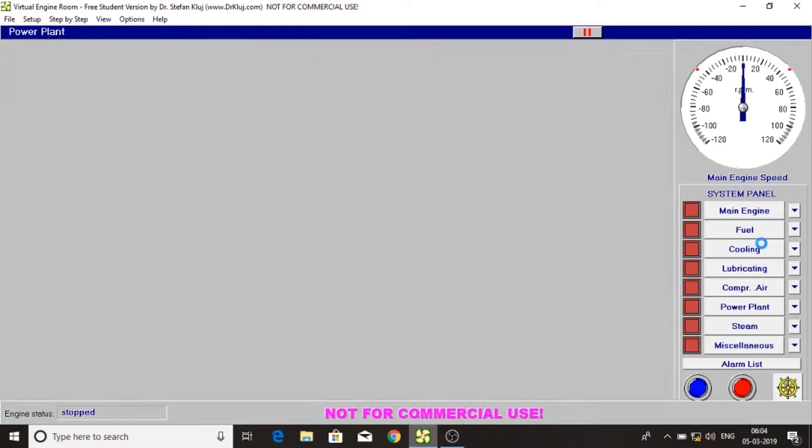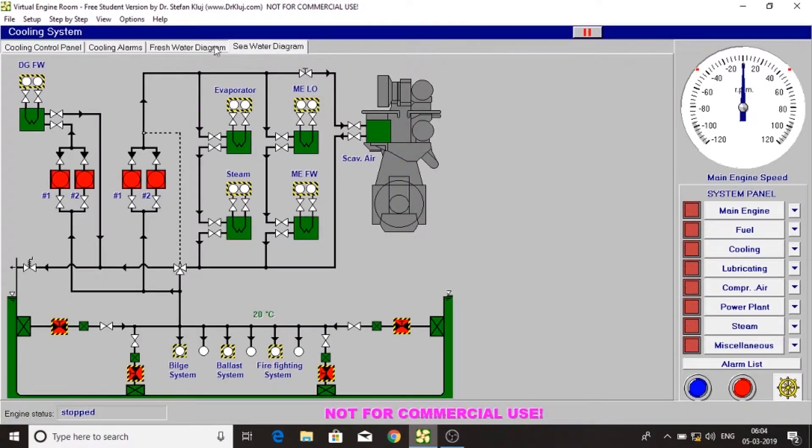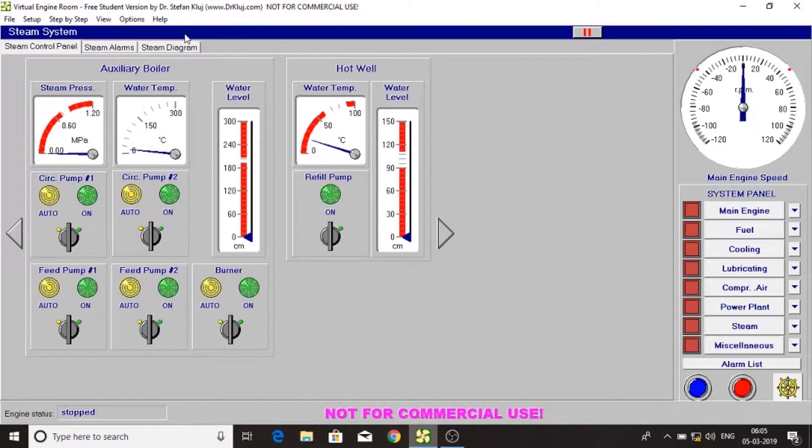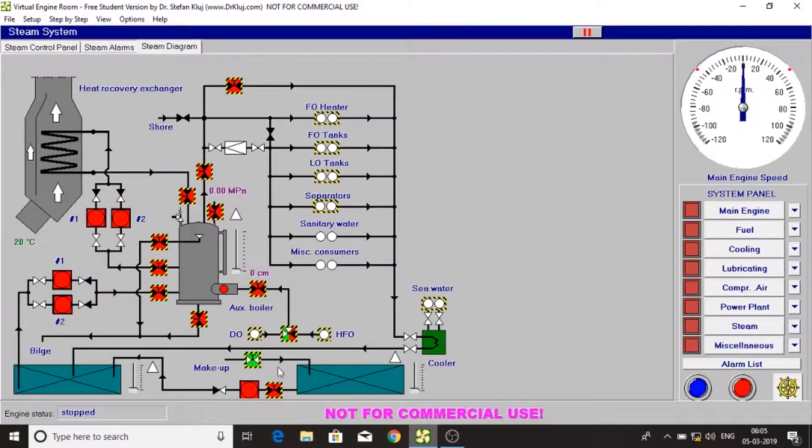Now let's go to the cooling system. First let us start the steam. Open the makeup inlet valve so that the sea water flows to the expansion tank. From the expansion tank it goes to the hot well.